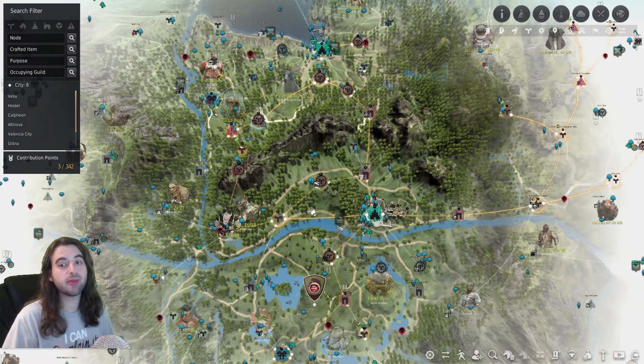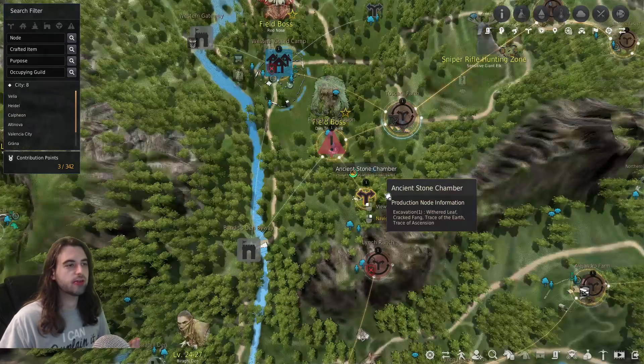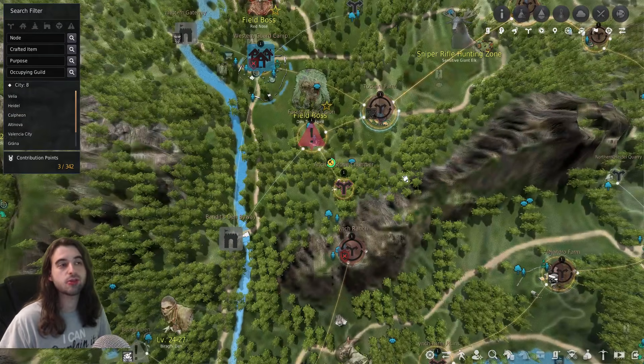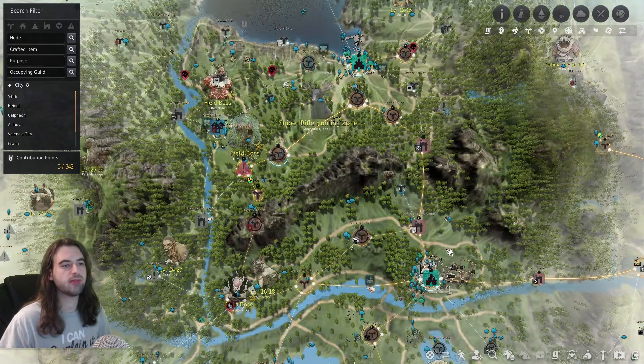Once you have all those items set up and ready to go, and you're ready to actually start leveling, leveling a character most efficiently involves several key phases: the intro story bit, then the grind, and then the later story bit. When you do start a new character, you're going to drop off in front of the Ancient Stone Chamber, and what you're going to do is play through the main Black Spirit storyline quest all the way up to Heidel. They'll take you around to Valia, do some castle stuff, and over to Heidel.